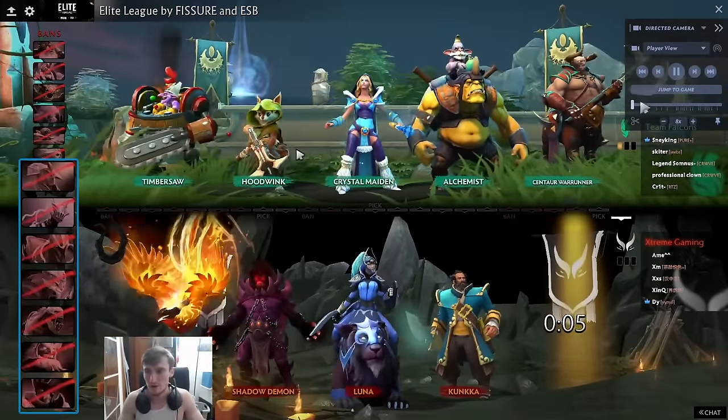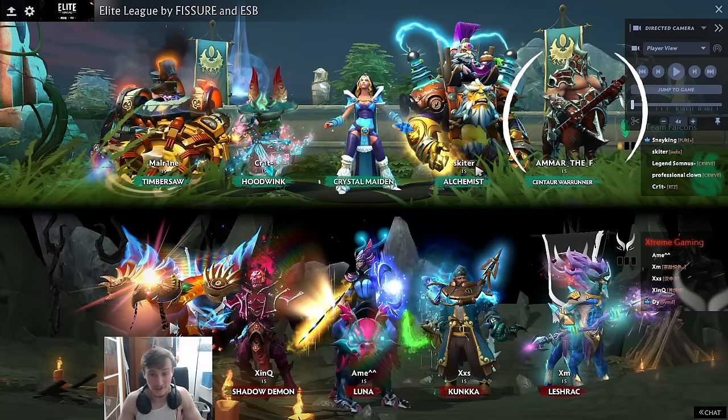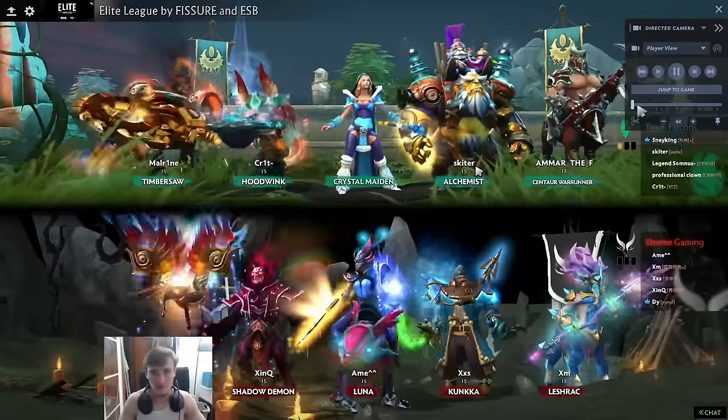Extreme Gaming bans out the remainder of Amar's heroes, which kind of forces them to the Centaur — and Centaur is fine. Stampede is great against Torn Storm, against the egg, and against Shadow Demon's ult — one of the best interactions in the game when you click Stampede to get away from Shadow Demon's ult. Finally we see Leshrac, which is completely committing to the ball. Extreme Gaming says they're not trying to pick anyone off; they want to group up, take towers with Leshrac's W, Luna glaives, and Kunkka Boat.